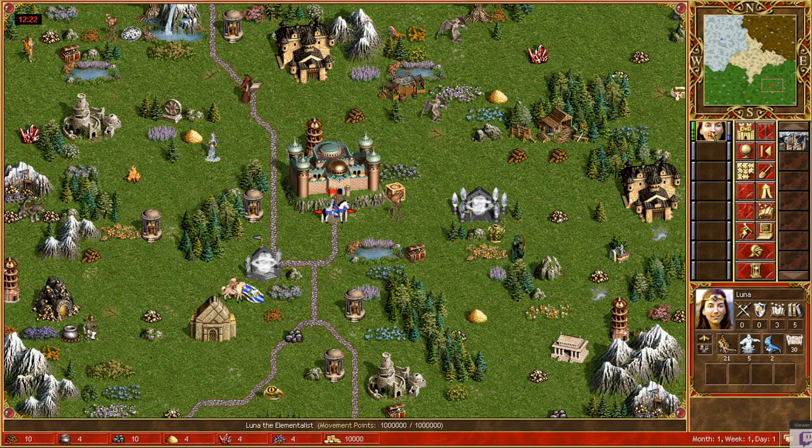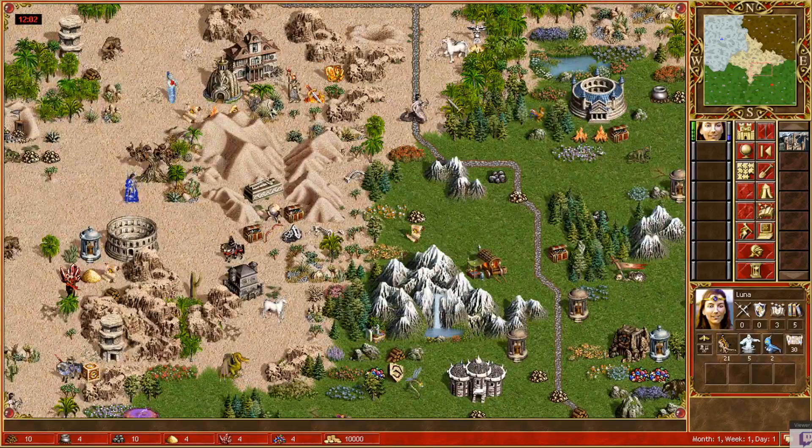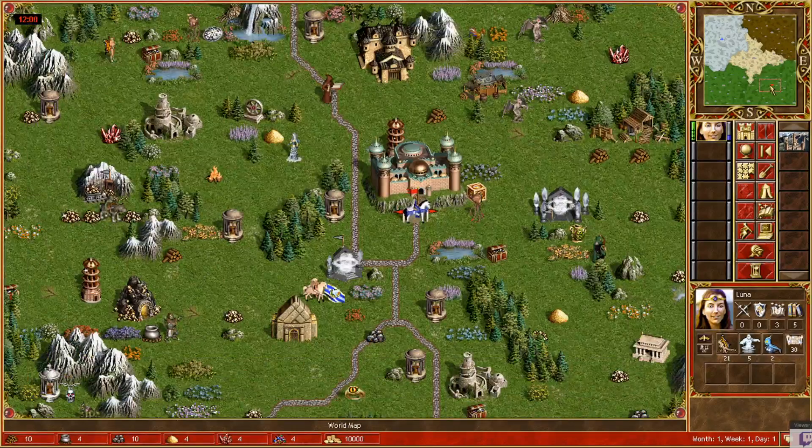Luna is in some ways broken. She's really, really good because she can do a lot of sick stuff with just her Firewall and pretty much no army. She can take Consas, Hives, Pickets on just Pixies and Firewall. She can do breaks like a break of Nagas with no problem. So she is in some ways OP, but there are some limitations that she has as well, and I'm going to cover those.